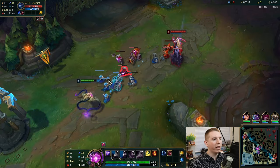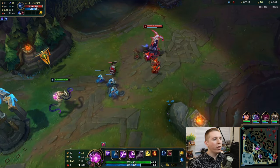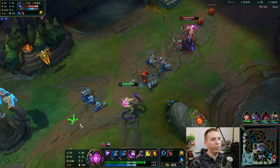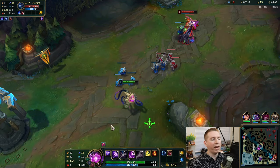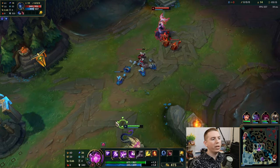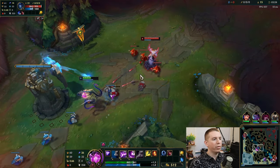There we go, gotta get some of this farm. Also with your Q — if you kill the unit, you actually reduce the mana cost. Beautiful. And your ultimate is a giant death laser that applies stacks of your passive and deals true damage to enemies recently damaged by your passive. That's what I was trying to say.